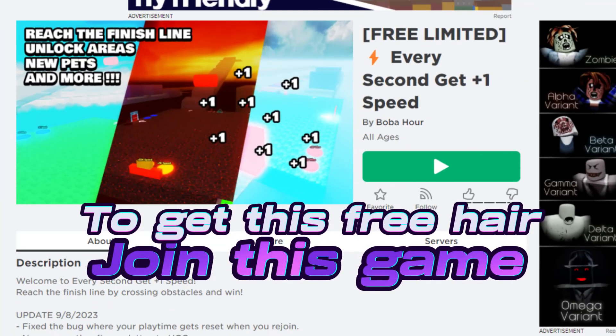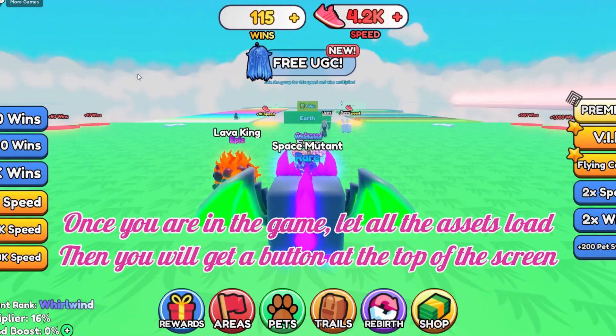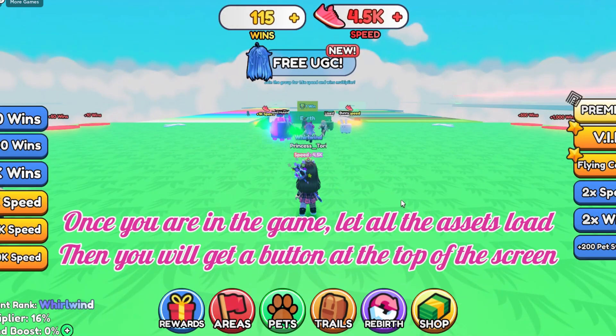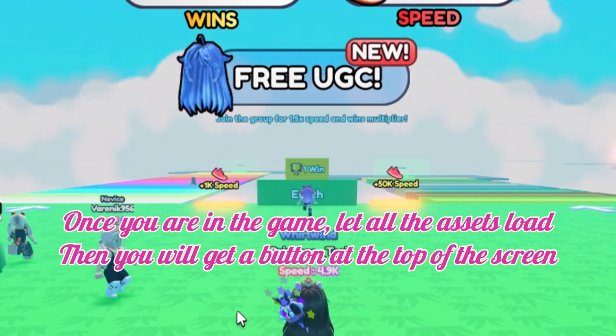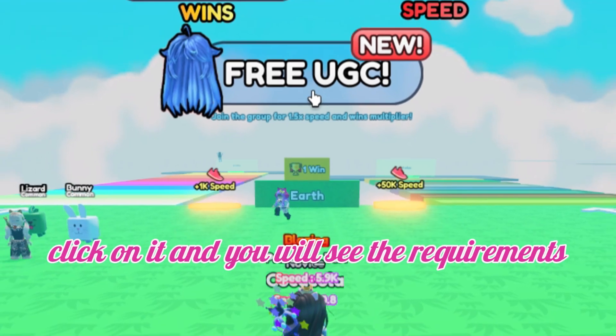To get this free hair, join this game. It's called Every Second Get One Speed. Once you are in the game, let all the assets load and you will get a button at the top of the screen. It'll show you the hair and tell you how to get it. Click on it and you will see the requirements.